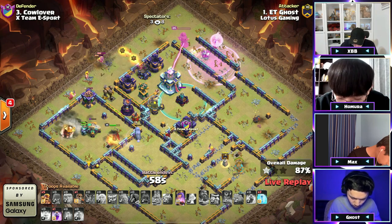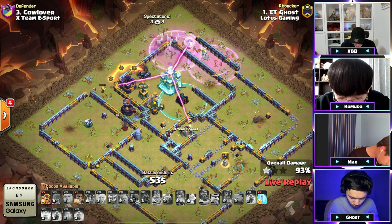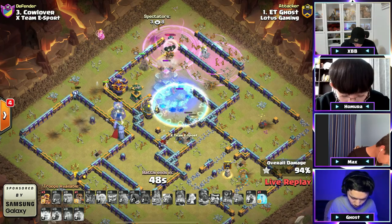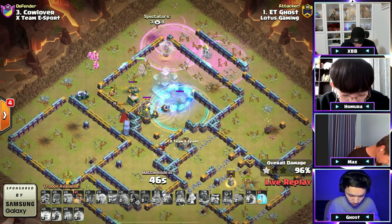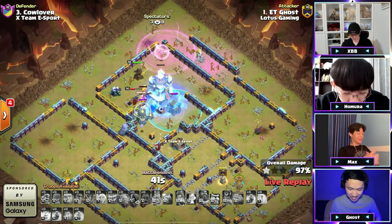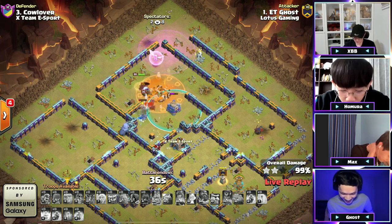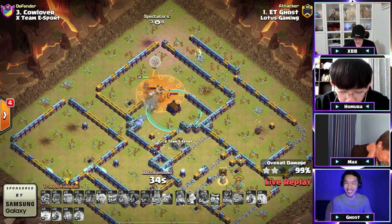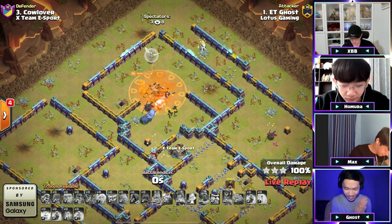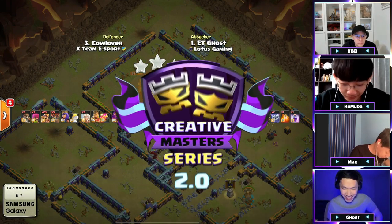The queen is gonna force ability — there it is! He drops another rage. He's gotta have to use these freezes — there's the freeze on the town hall. The queen just ignores it. He sends a couple super barbs — oh no, queen you gotta go for it! There's the freeze again and look at this Ghost, what a brilliant attack! He takes that down and needed it to stay in this match. That queen gets a lot of damage, the poison goes down, and down goes the last building — a three star on the board! GG Ghost.